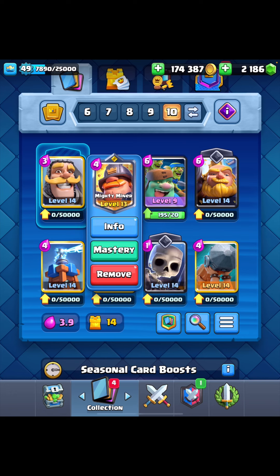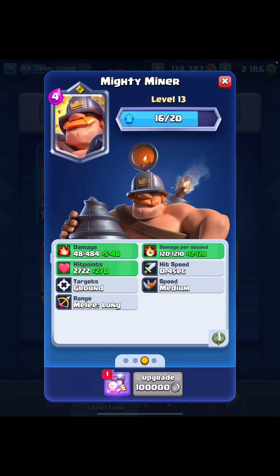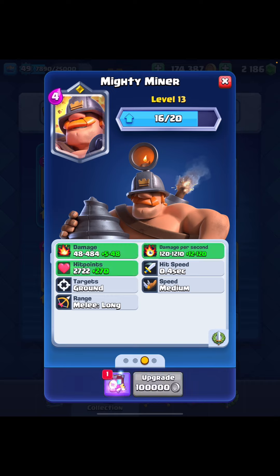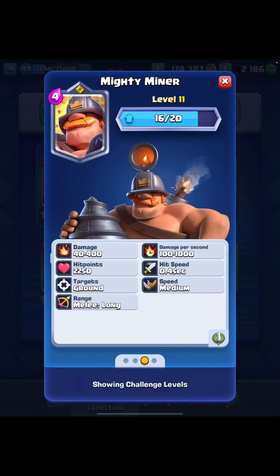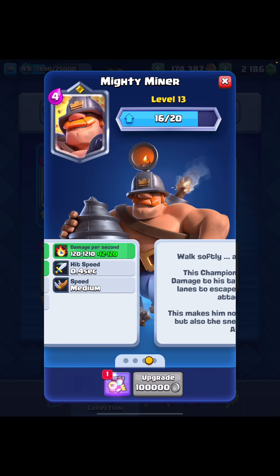Next up we have the Mighty Miner, who will be getting a slight nerf. The time it takes to hit its full charge and do its full damage — at 1000 for the level 11 card as you can see on screen — that ramp up will now take an extra 12.5% longer to charge. So say it took two seconds to get to full charge beforehand, well now it's going to take 12.5% longer — about two and a half seconds — to reach that full charge where it's doing around 400 damage per second.